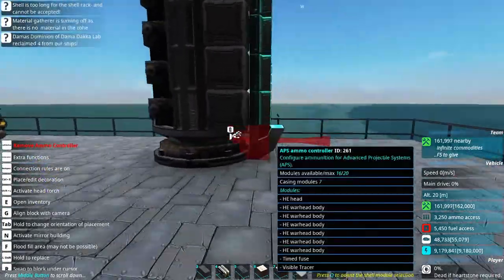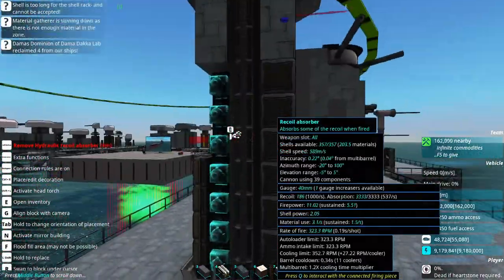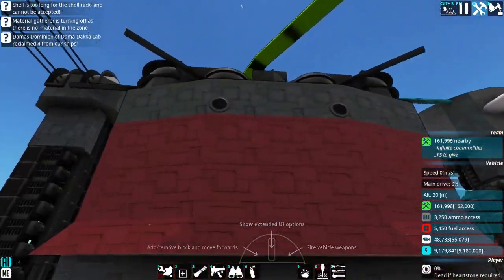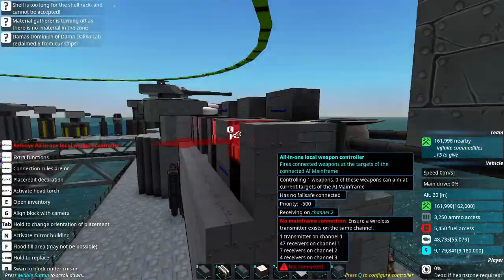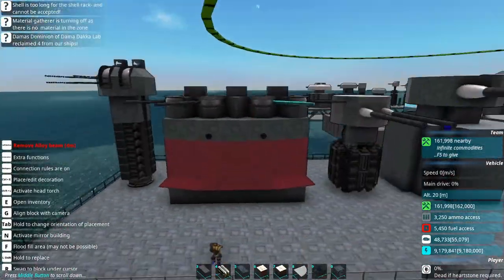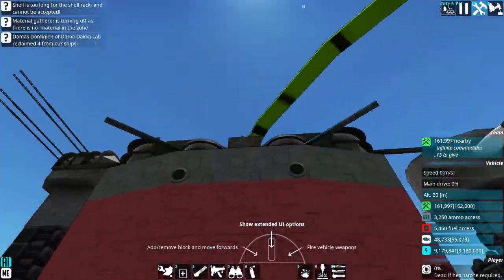Don't be too worried about this guy being attached directly to the turret — it's able to spin freely in the directions it needs to. If it's a problem, you can just chop it off and put it somewhere else, no big deal. They have a fairly decent rate of fire. This guy right here is a set of four different casemate-style APS guns that I made, belonging to the Republic of Free States Super Dreadnought.